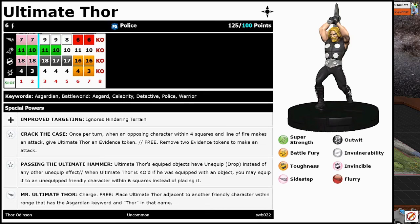and Warrior. He has improved targeting, ignores hindering terrain. He has the Crack the Case trait, which most of them do. That is: once per turn when an opposing character within four squares and line of fire makes an attack, give Ultimate Thor an evidence token. Then you can remove two evidence tokens for free to make an attack. It always worked like fun — I don't think it was ever super amazing, I never pulled anything crazy off with it.